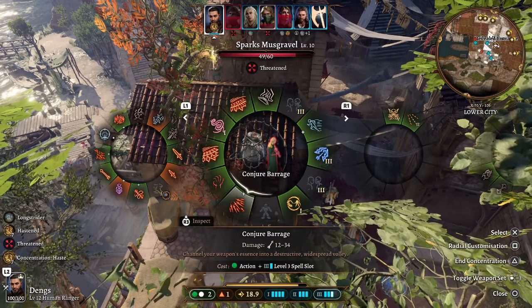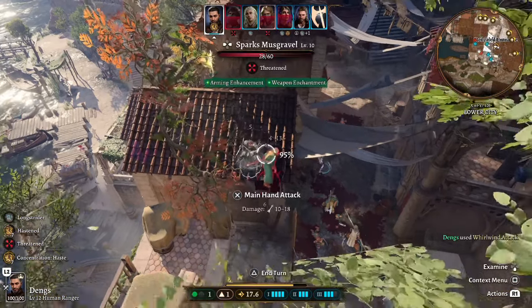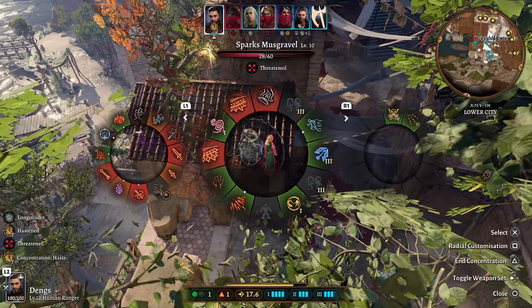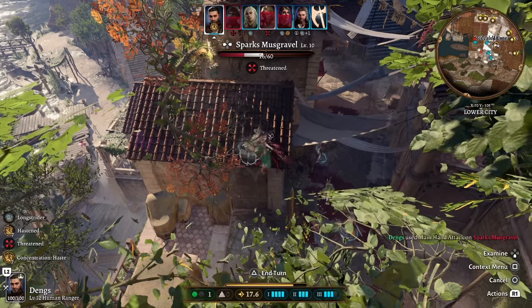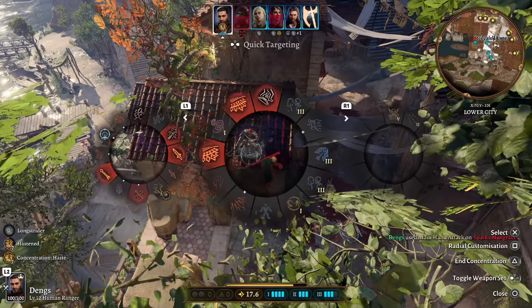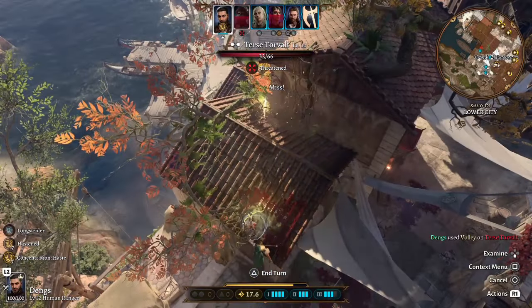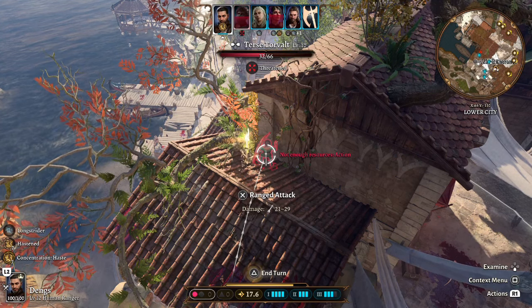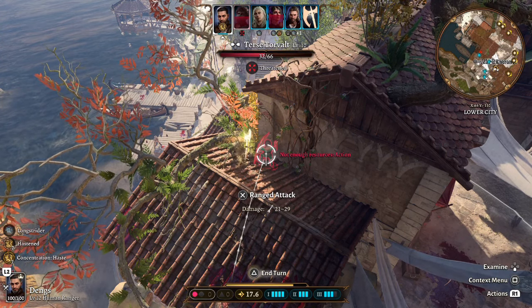Let's demonstrate Whirlwind Attack — there's only one enemy here but you attack everyone in a circle, so if you want to be in the thick of battle with heavy armor, you can be a huge DPS character. Thanks to the Darkfire Shortbow's Haste, we can keep attacking. We still have one more attack from Haste and could do another Volley. The bow is amazing — couple that with your damage output and abilities like Volley, Whirlwind Attack, Lightning Arrow, and Conjure Barrage, and you're a massive DPS character in both melee and ranged.